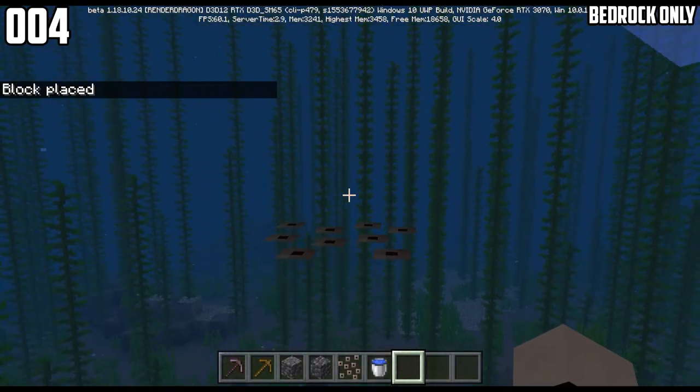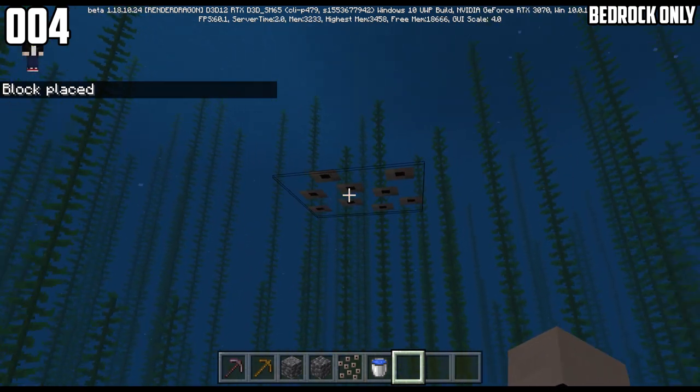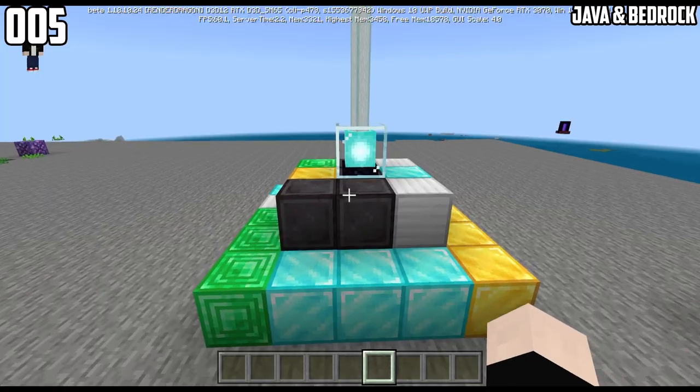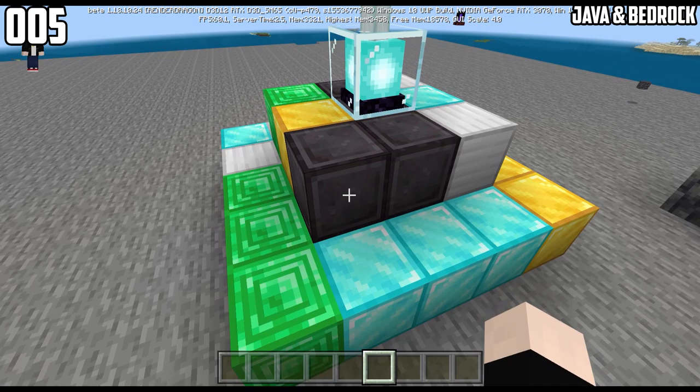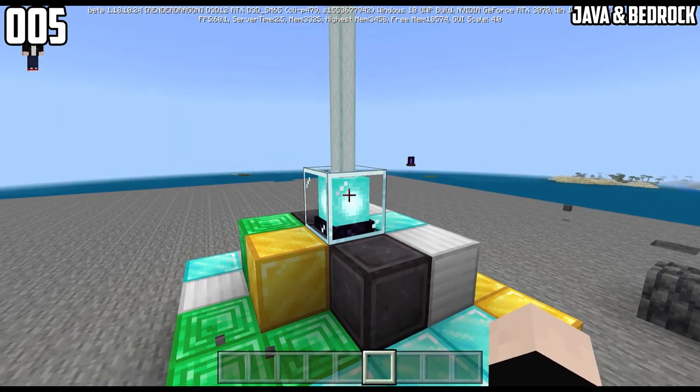In Minecraft 1.18, you can set block a frog egg in the middle of the water and it will still hatch, just like this. You can make a beacon with all these blocks combined. Even netherite will work, but without one netherite block, the beacon will turn off.